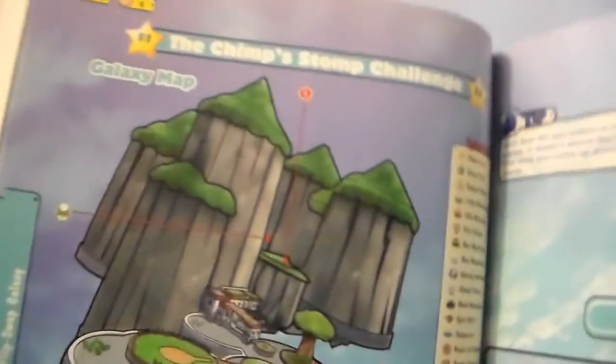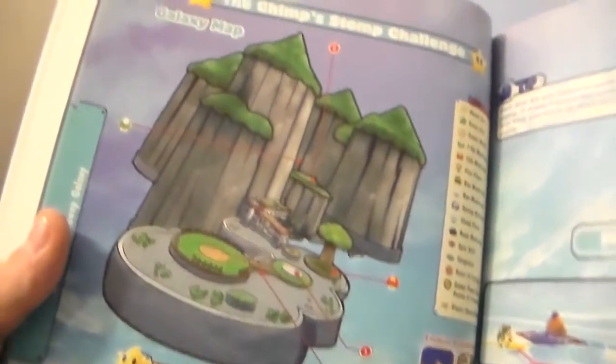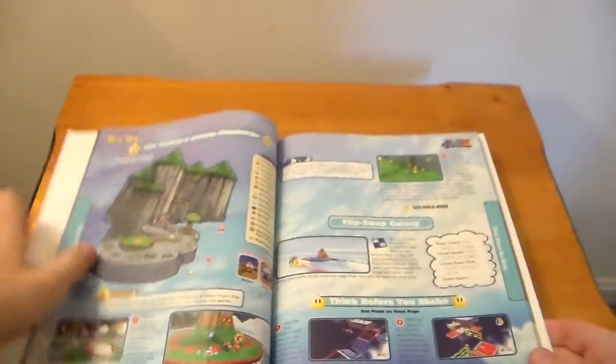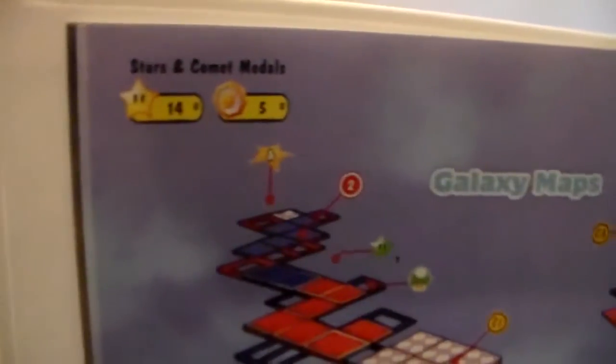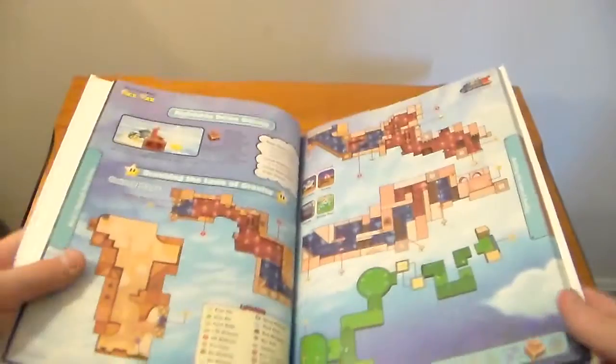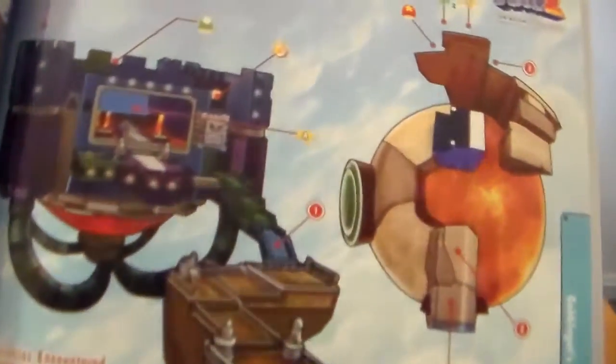One of the problems I have with some strategy guides is they're really lazy - they'll just show you screenshots of the game and tell you in a very matter-of-fact way what to do. But I think really great strategy guides are like instruction booklets - when you were a kid you'd read them, look at all the pictures, and fantasize about the worlds. A good strategy guide helps you get invested in the world and the lore. Even older simple games had illustrations of characters and enemies with factoids and trivia, and I think that's really important.